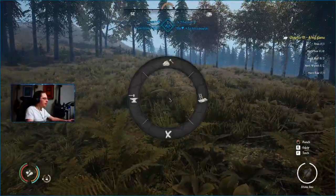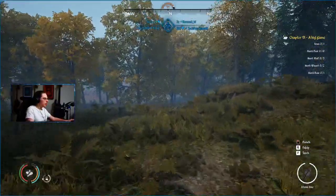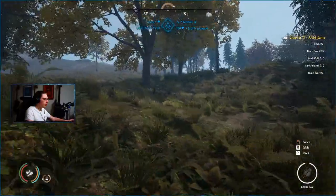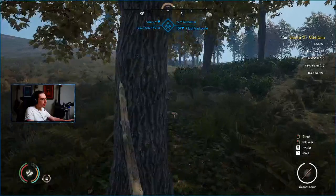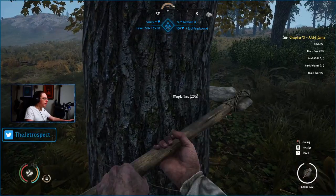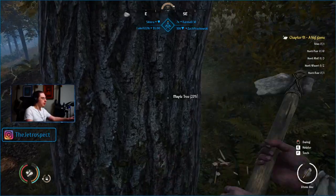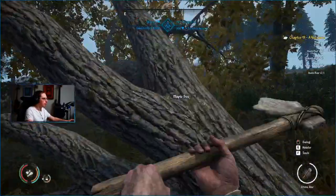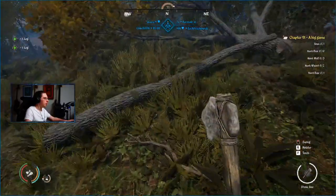This is a nice clearing. Maybe I can find a spot that might work better, like right here — it's a little bit closer. Right here might work if I could chop down these two trees. Let's try it out. Blam, chopped that maple tree. There we go — that's four logs right there.